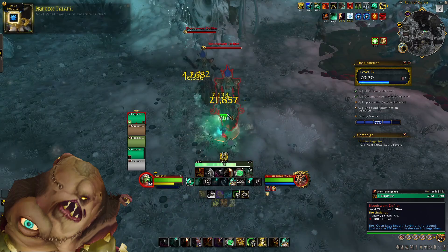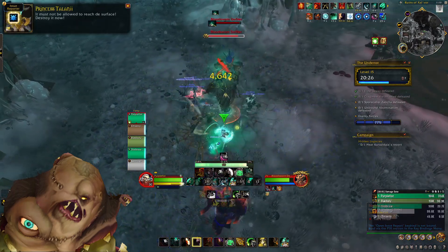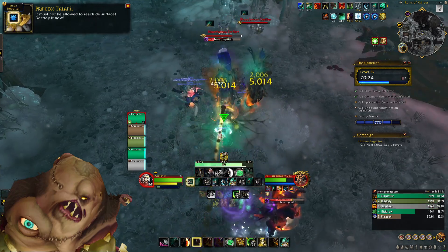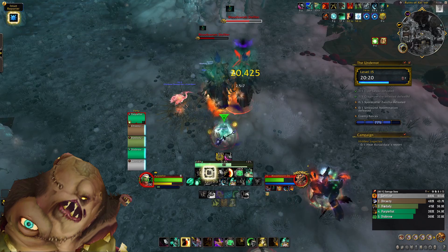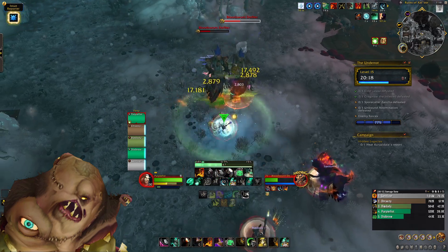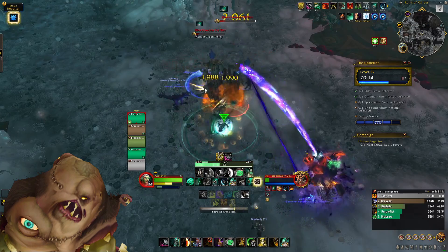Because the Defilers have three high-priority kicks, I highly suggest you only focus on kicking Shadow Bolt Volley and Withering Curse. There is also one pack with two Defilers that you need to pull carefully so you don't accidentally drag them onto the boss — that pack requires four kicks, which is a lot to manage in a pug.